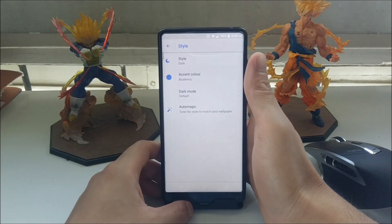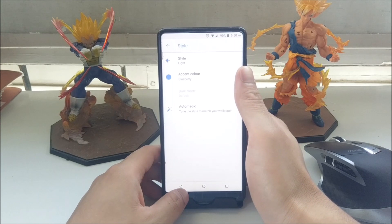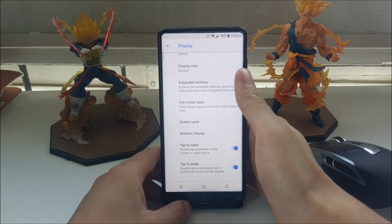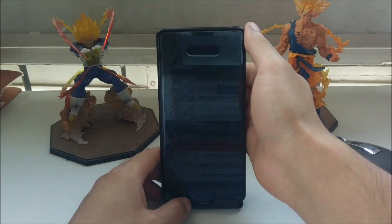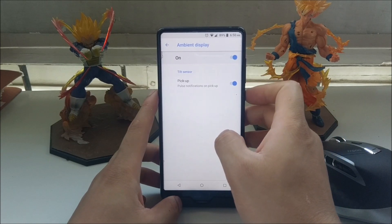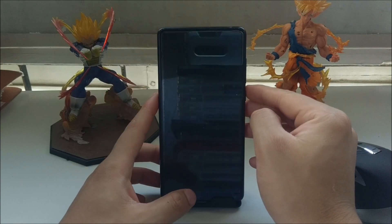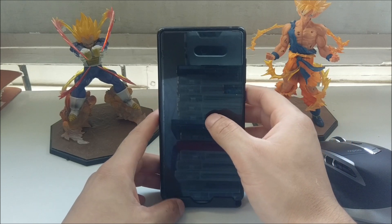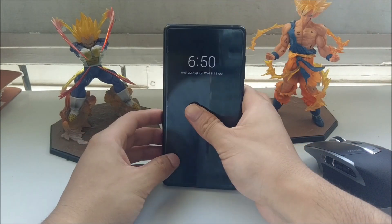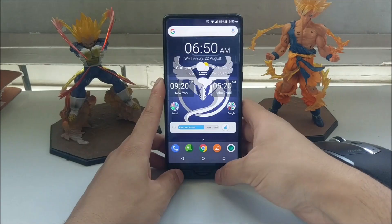You can also switch the theme from light to dark. This is what the dark theme looks like — it takes just a second to kick in. I prefer the light theme, so I'm switching back. There's also ambient display — double tap to wake, double tap the notification bar to sleep — and a pick-up-to-wake feature that triggers the ambient display when you lift your phone from a resting position.